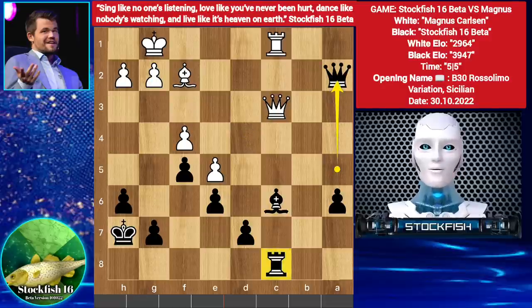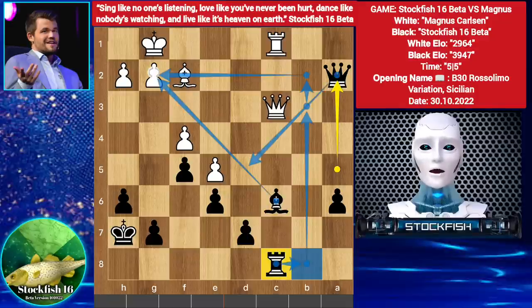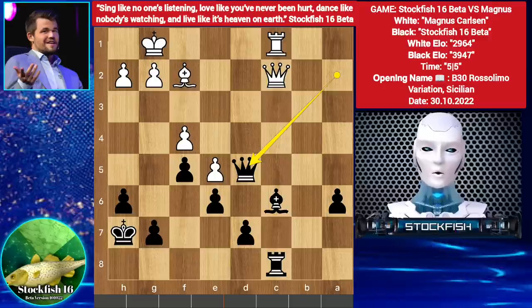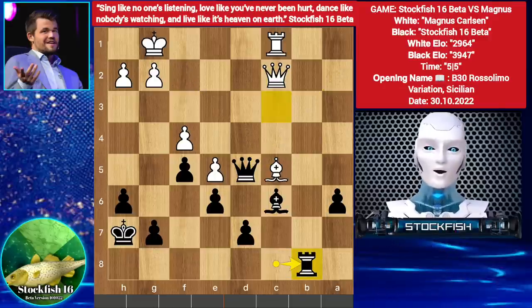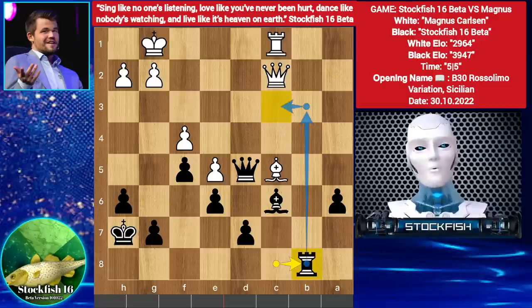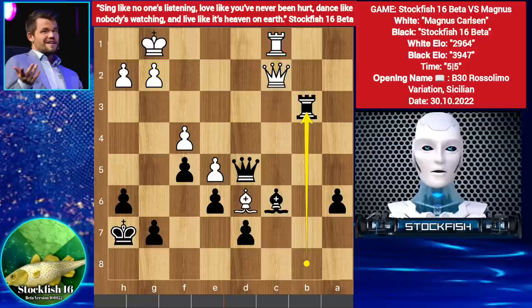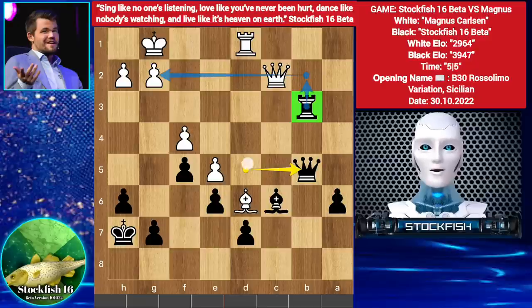We have Queen takes A2. Stockfish wants to play Rook B8, to play Rook here targeting the G2 pawn potentially, and also has Queen D5 to target the G2 pawn. So Queen C2 by Magnus — he wants to trade the Queen. We have Queen D5, Bishop C5, Rook B8. He wants to play Rook B3, C3 — if you take the Rook then it will be mate, and if Queen slides to D2, then Rook takes Rook. You can't take the Rook. So Bishop D6, Rook B3, Rook D1, Queen goes to B2 — threatening to play Rook B2, threatening the pawn with Rook and Bishop.